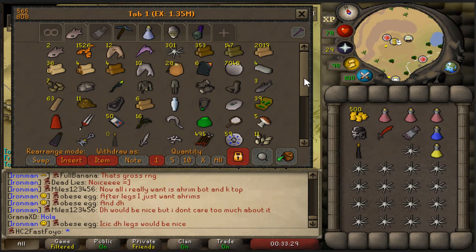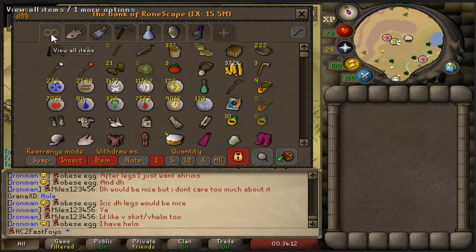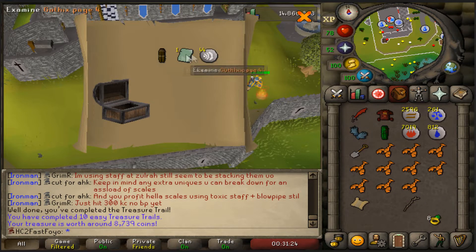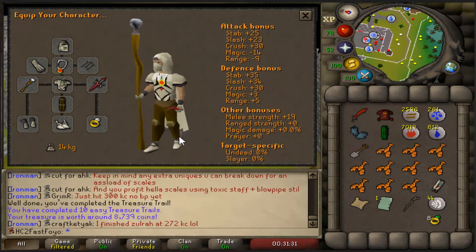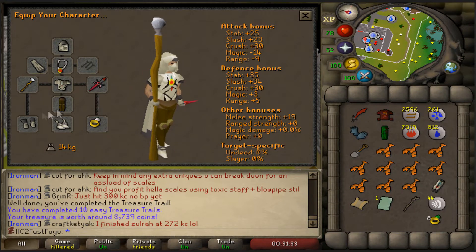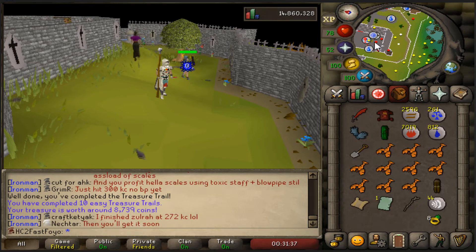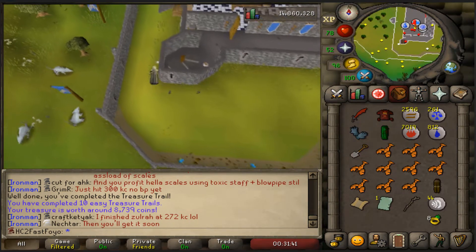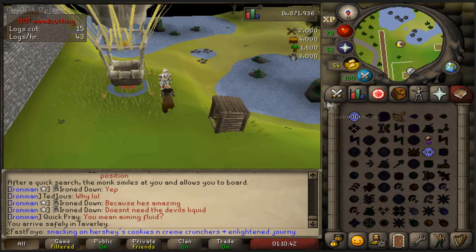I'll probably edit a video on fishing here. We got a Gothic's page and some trimmed bronze plate legs. It's a unique page - pretty useless, but it's a unique so cool. And that is going to be Enlightened Journey completed.